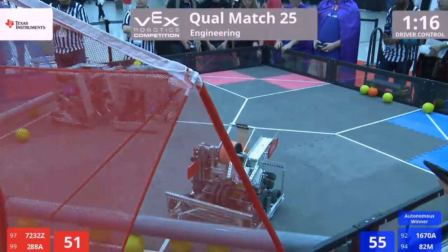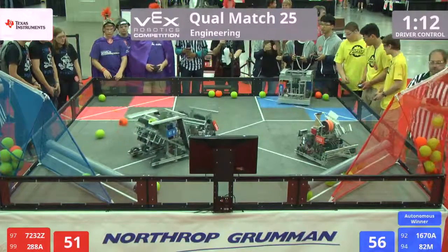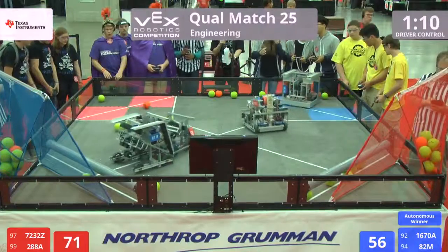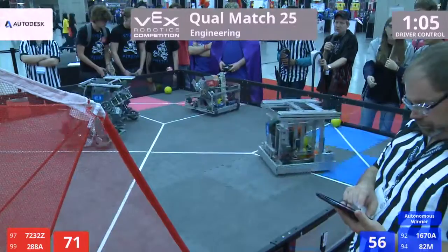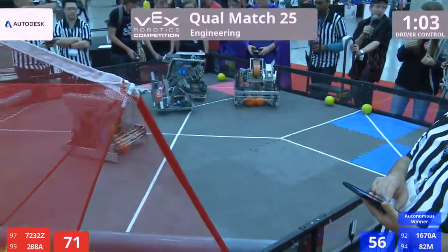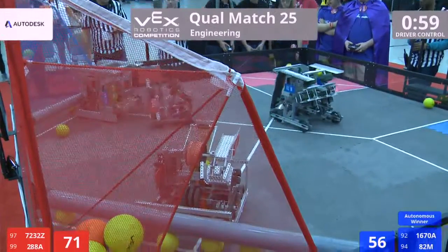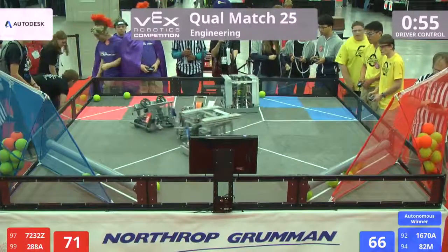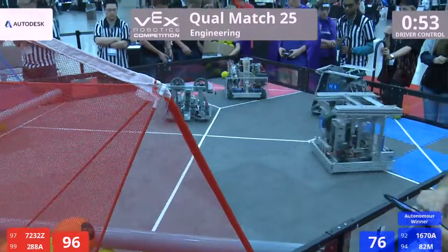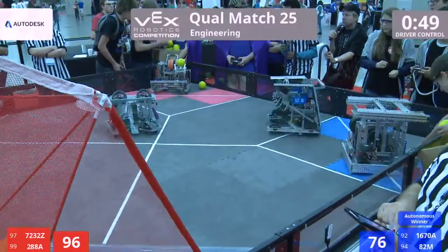And another score, and another score. 288 playing defense on the blue alliance, 82M bouncing them off the rim. As 1670 drives all the way back and makes a 180-degree turn, the blue alliance 1670 dropping in four more balls. The field is nearly devoid of balls — only one free ball on the field with 52 seconds left on the clock, as both teams move back.